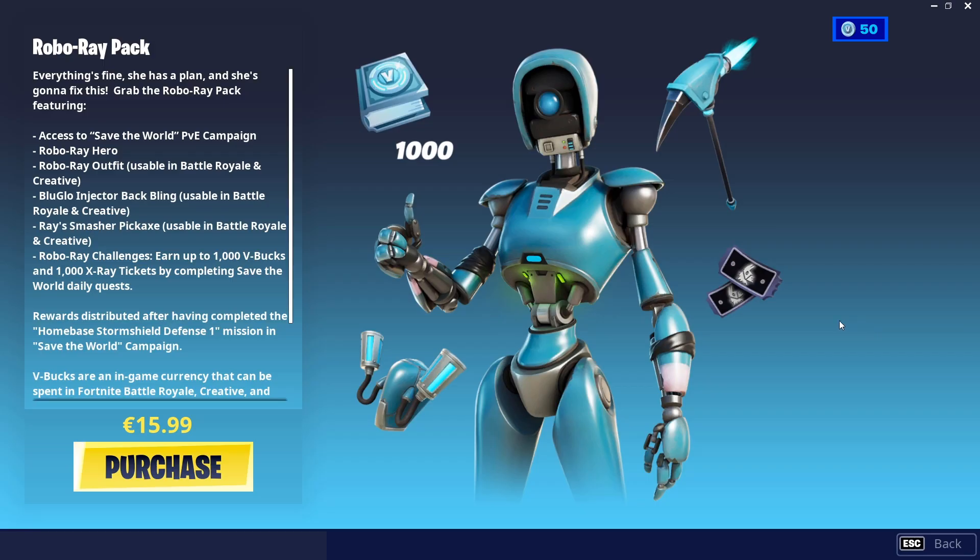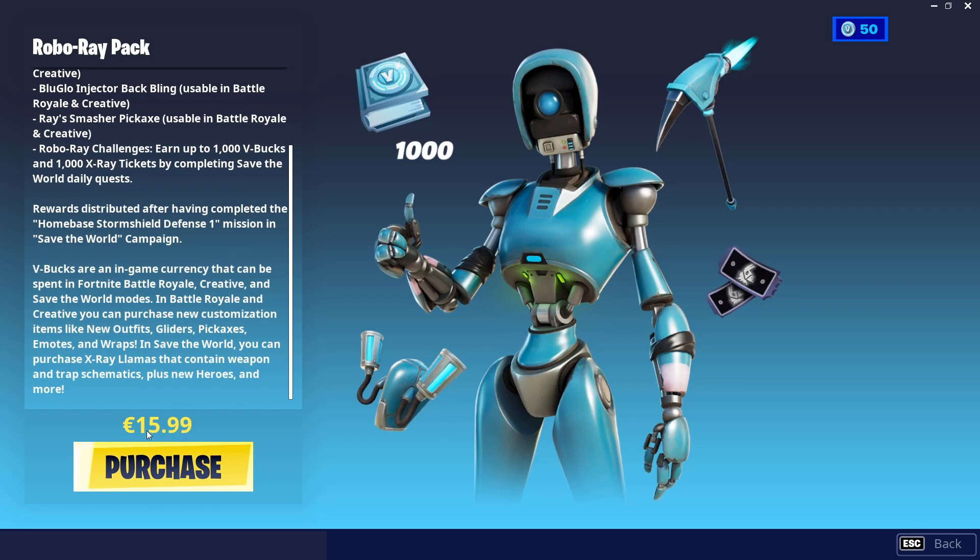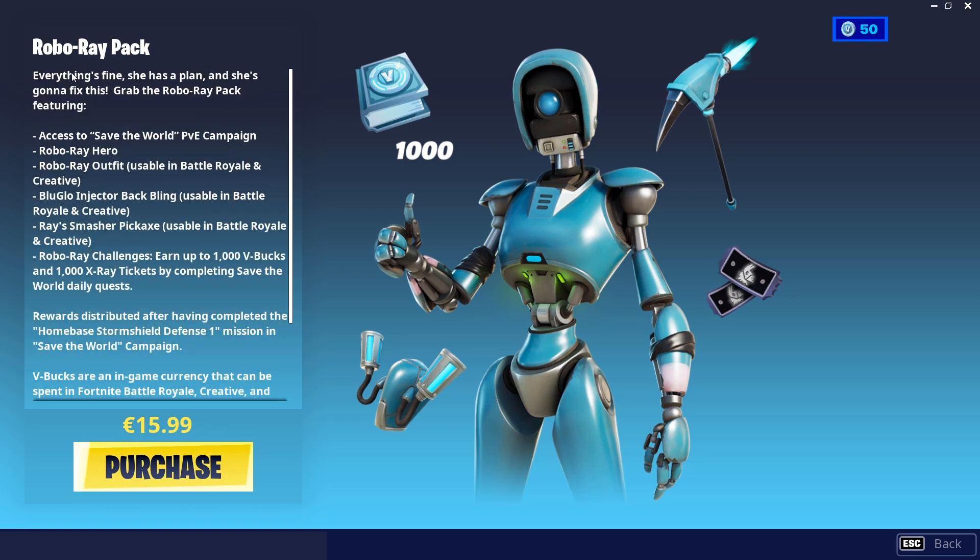You can buy the Robo Ray Pack for $15.99. I'm sure this price may vary based on your currency, but this pack contains the Save the World game, the Robo Ray Hero, the Robo Ray Outfit usable in Battle Royale and Creative, the Blue Glow Injector Back Bling, the Ray Smasher Pickaxe, and a bunch of X-Ray tickets and 1,000 V-Bucks worth of challenges that you can do in Save the World.